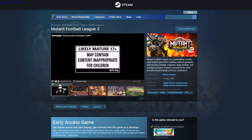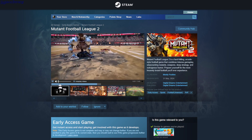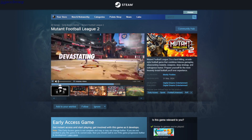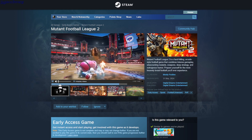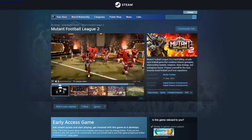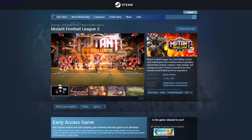Mutant Football League 2 — this is like American football or rugby with mutants. You have to score goals but you can also kill other players using powerups, a bow, or by smashing and charging into them. This is $24.50.